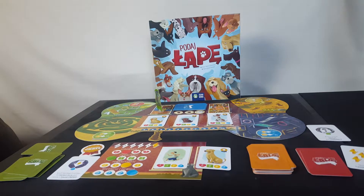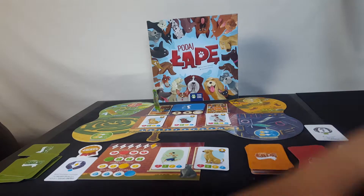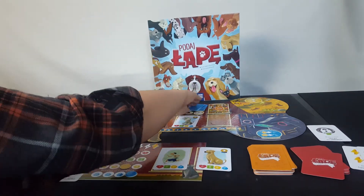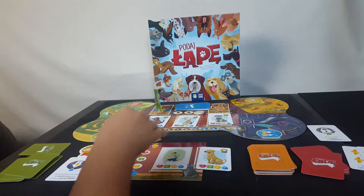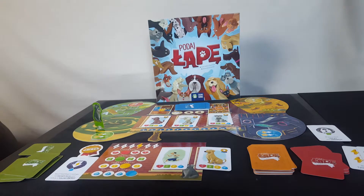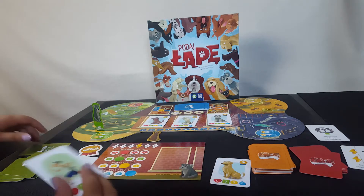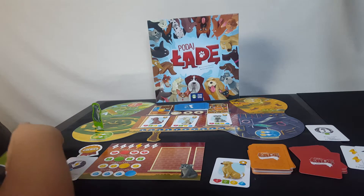Round number three: the event says all the dogs in the shelter are changed, so I take all those doggies away and put three new ones out, placing the old ones at the bottom of the stack. Back to actions — I spend two energy to get one patience point, which means all my stats are now at the required level, so that dog goes to me as my scoring dog. The family card goes back under the stack. By the way, sending a dog home is not an action — you can do it separately from your actions.